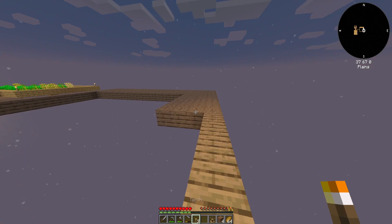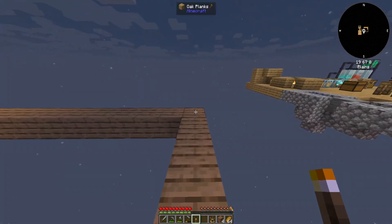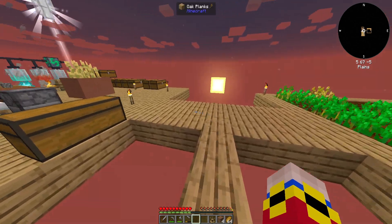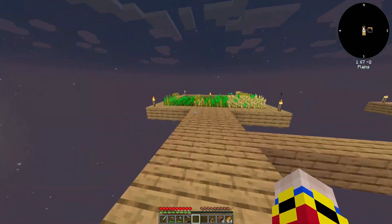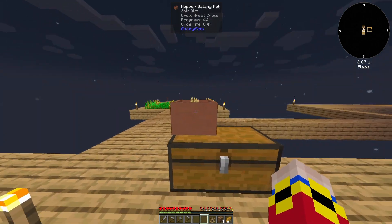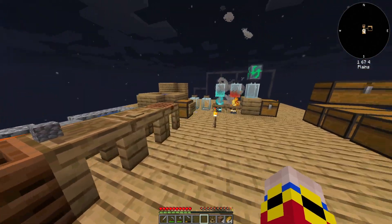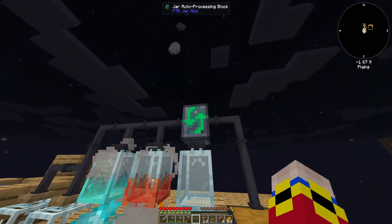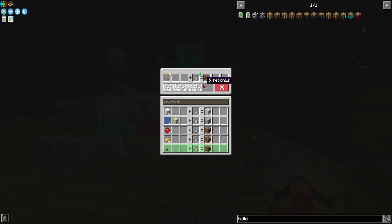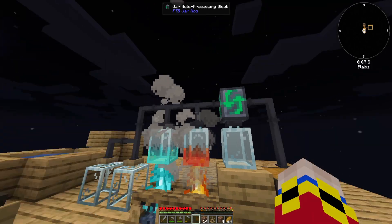The building being closed is probably going to be three high on the inside. This is definitely not lit up enough to stop mob spawns but it's okay for now. Also, since the last episode I created this semi-complete farm here - I have 64 bread, and I got my first hopper botany pot so that we can auto produce seeds. I have a jar auto-processing block now, so it'll auto produce a crafting recipe when given the input.